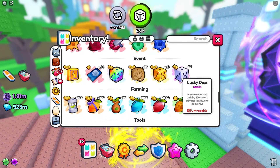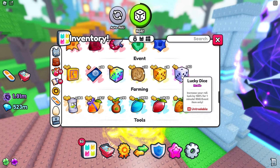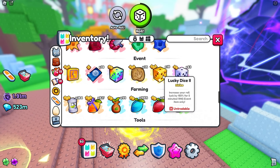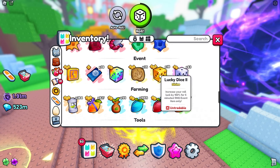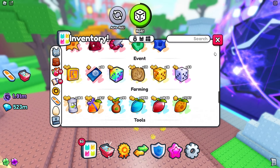The first lucky dice is just the ordinary lucky dice. Once you click it, it will increase your roll luck by 100 for exactly one minute, giving you increased odds on getting better stuff and more coins. The second lucky dice is Lucky Dice 2, the upgraded version, which increases your roll luck by 150 for five minutes — a pretty decent upgrade.